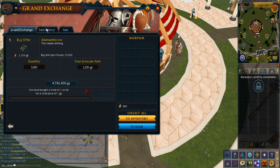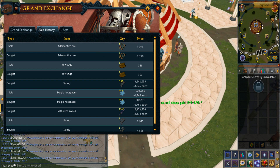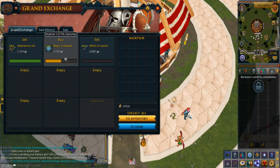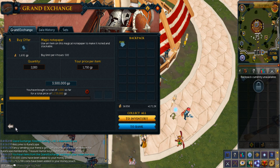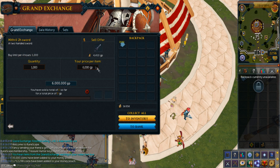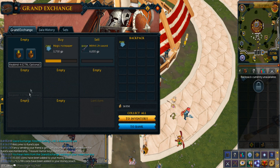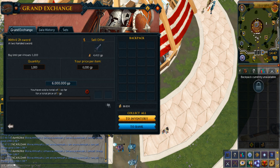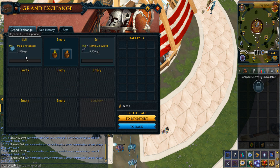I'm going to try Addy ores and they do have a pretty good margin. I really hope I don't get tricked that it doesn't sell or buy for that price anymore. So I bought all the magic notepaper and also sold the Adamantite ores. The Mithril swords aren't selling at all but hopefully I'll just wait a while. I bought only 210 springs and actually sold them overnight for 3,968. As for the Mithril 2h, it's not moving at all but hopefully it should move later tonight.